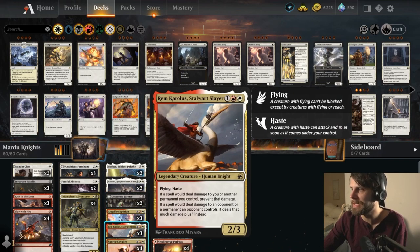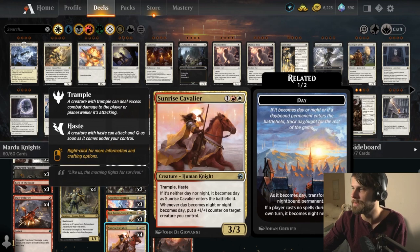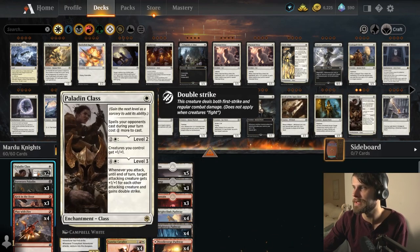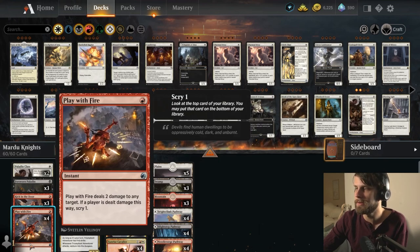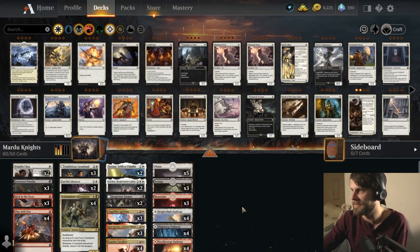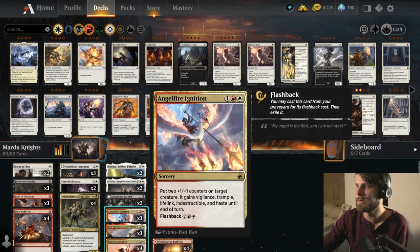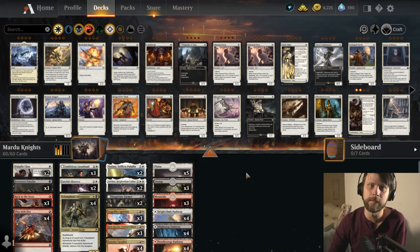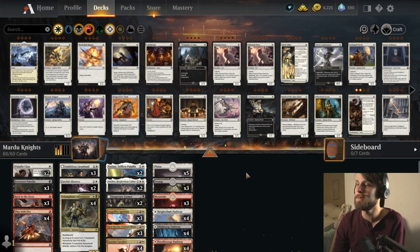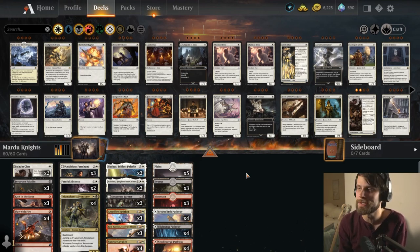We do have Stalwart Slayer - a nice haster that can get in the air, prevent some damage, and buff up our damage spells. Then Sunrise Cavalier, hopefully throwing some counters on our creatures. We do have Paladin Class to bolster up our creatures and slow down the opponent. Play With Fire and Fateful Absence to get stuff out of the way, and then Angel Fire Ignition to really bolster up our team. Very interesting list - thank you JVillain for sharing this on AetherHub.